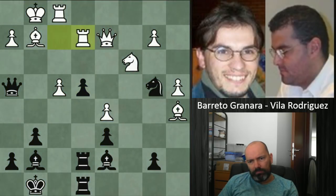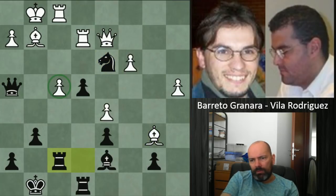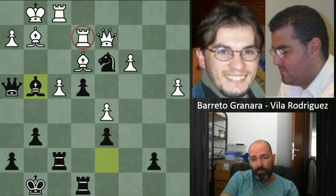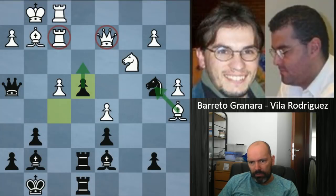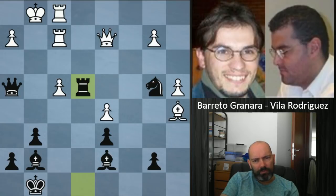If black wants to defend a5, he has to play rook a8, which looks passive. But black finds a different solution — rook f2 to e8. White accepted the challenge and took on a5, attacking the knight. The knight has nowhere to go, but black plays f-takes e4. If white takes the knight, black plays the pawn to e3, giving a fork as a side dish. Probably white should have tried rook e2, but instead took on e4, and black took on e4 with the rook — getting two pieces for the rook.